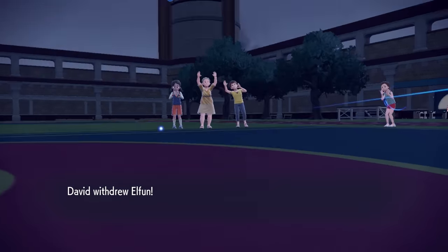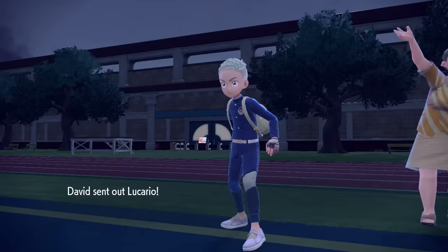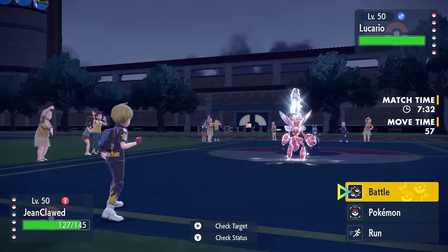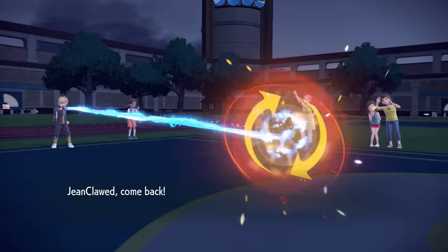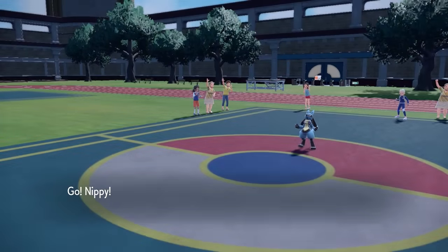I go into Scizor and they actually end up switching out the Whimsicott. This is a pretty crazy mind game battle, and back comes the freaking Lucario. They probably expected the switch into Scizor and now they have position with Lucario. I can't really afford to lose Scizor here. The Bullet Punch is nice, but it's looking like I'm going to have to basically just sack the Cryogonal.